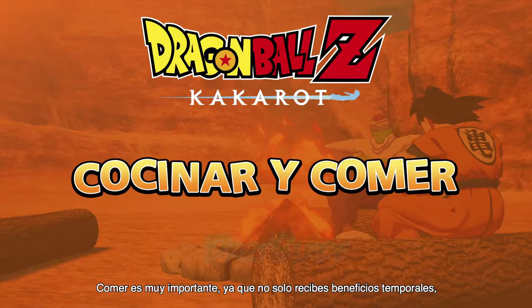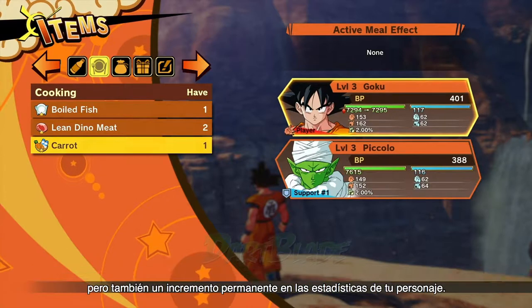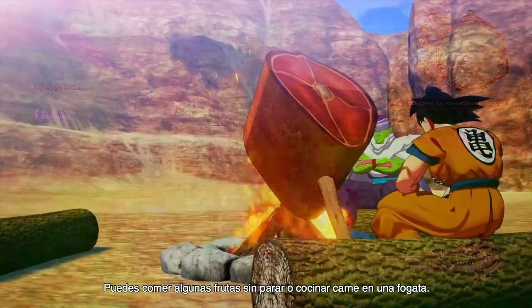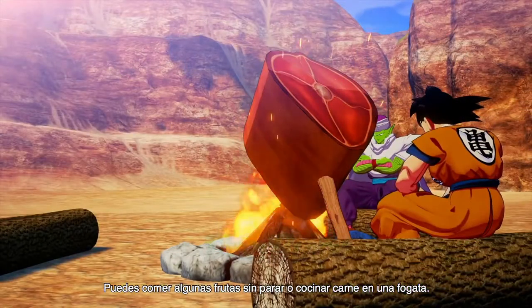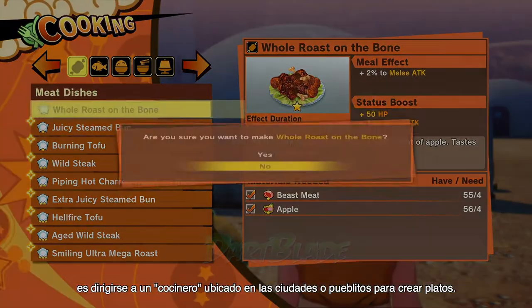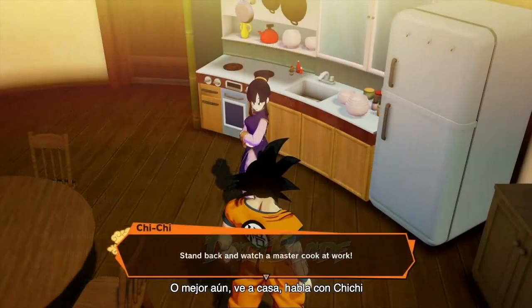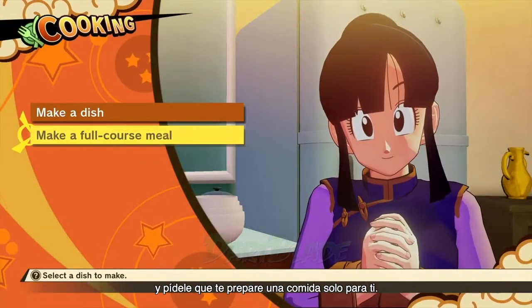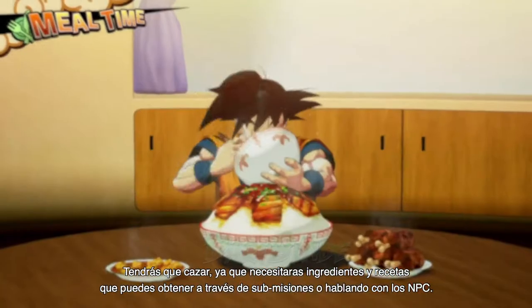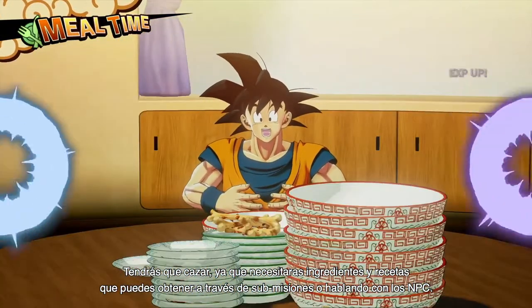Eating is especially important, as not only will you be getting temporary buffs, but also a permanent increase in your character's stats. You can eat some fruits on the go or cook meat at campfires. But the best way to acquire food with high stat boosts is to head to a cook located in towns or small villages to create dishes. Or even better, go home, talk to Chi Chi, and ask her to create a full-course meal for you. You'll have to go on the hunt as you'll be needing ingredients, as well as recipes, which you can acquire through sub-quests or by talking to NPCs.